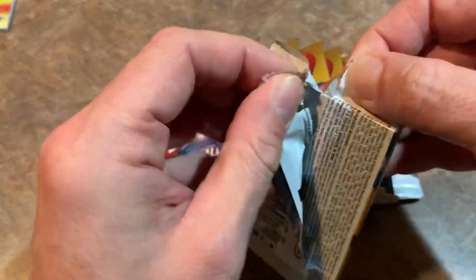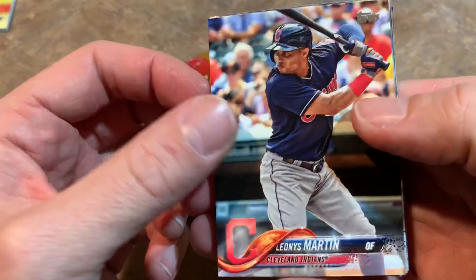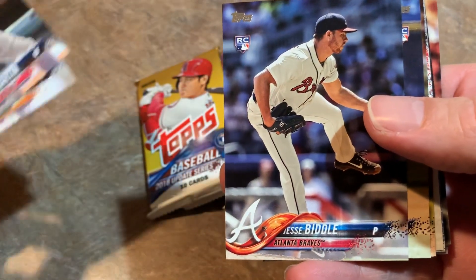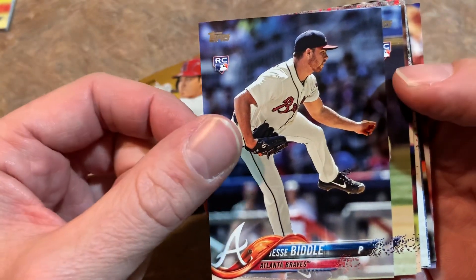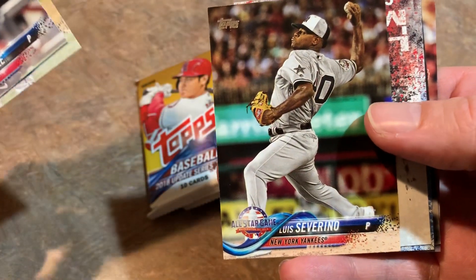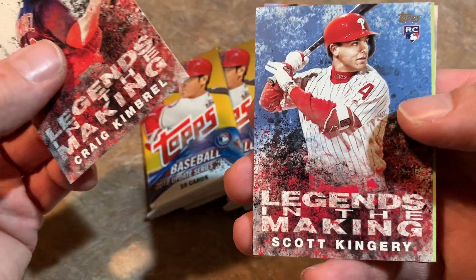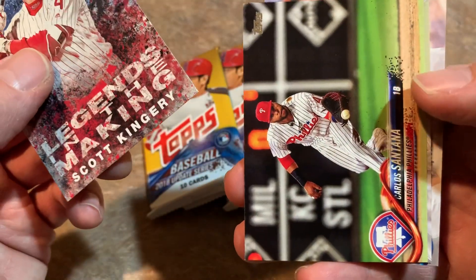I think Otani's going to rebound and have a nice season. Pack number two: we start off with Leonis Martin, then we have Gerrit Cole with the Astros — an All-Star game card. Gerrit Cole, of course, will be on the Yankees for the next eight years or so. There's a Jesse Biddle rookie card, a Yanni Chirinos rookie card, Luis Severino — who's going to be out for the year with Tommy John surgery. There's Craig Kimbrell, now with the Cubs. A Scott Kingery rookie card, Legends in the Making. There's also Shohei Otani and Ronald Acuna Jr. in this subset. Carlos Santana.